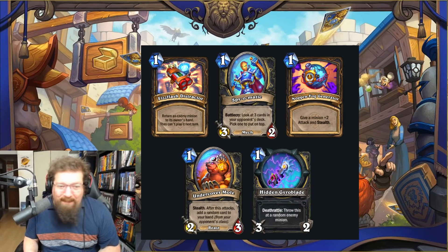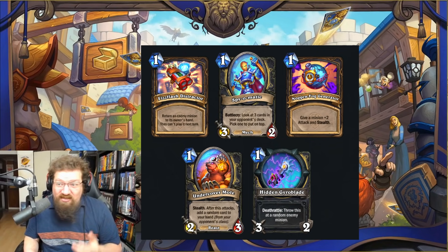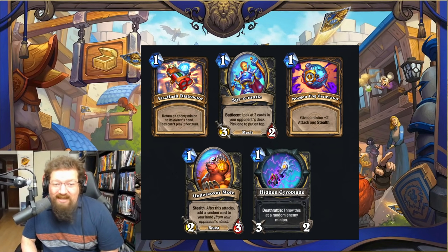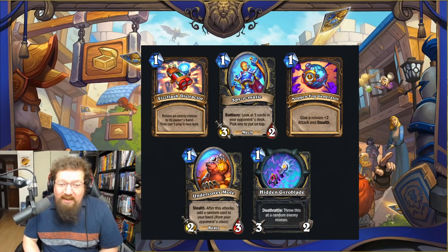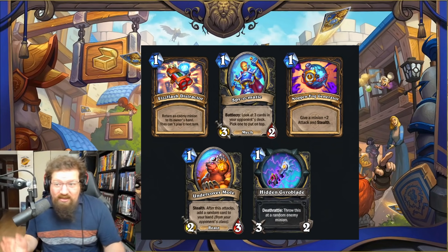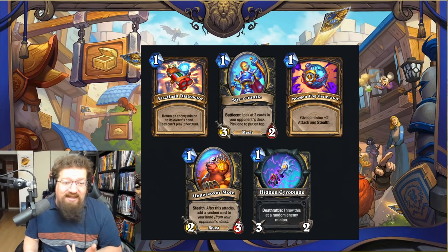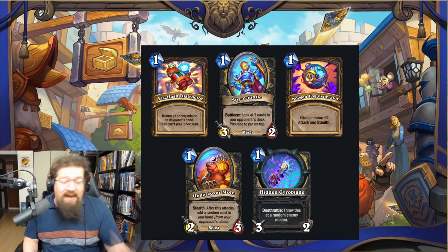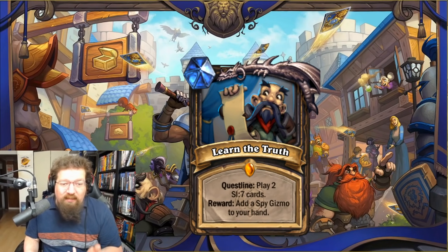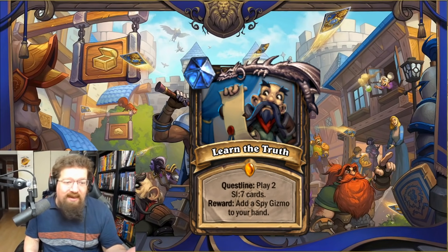You also get Gyroblade, a one-mana 3/2 weapon — throw it at a random enemy minion as a deathrattle, so it deals a little extra damage. Really good. And Undercover Mole, a one-mana 2/3 — after this attacks, add a random card from your opponent's class to your hand. These are all really good value cards; they can be removal. You just have to play two SI7 cards and you get some good stuff. The next step is 'Learn the Truth' — play two more SI7 cards, you get another Gizmo card.